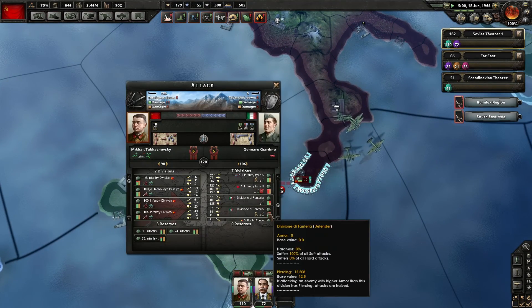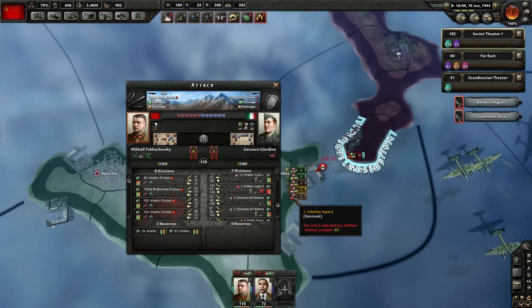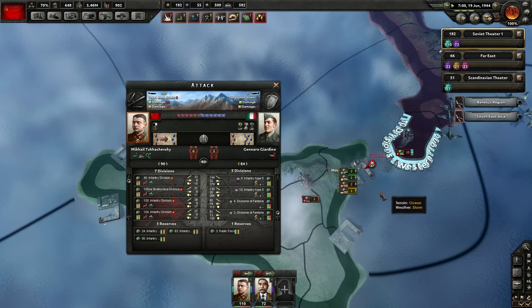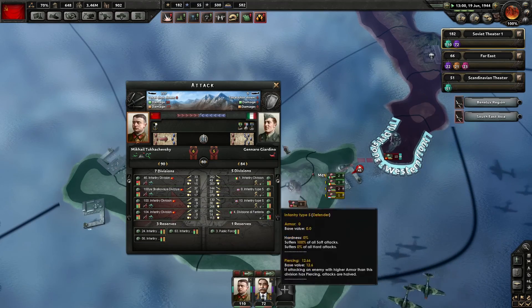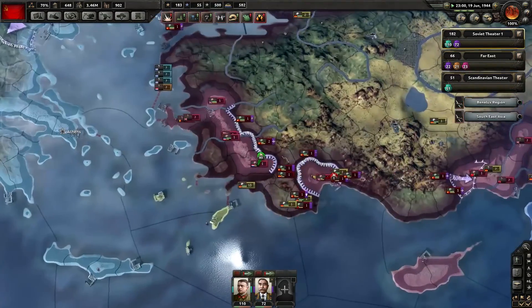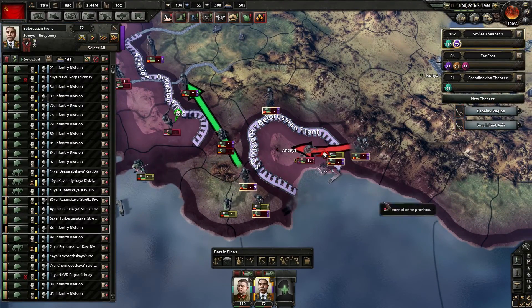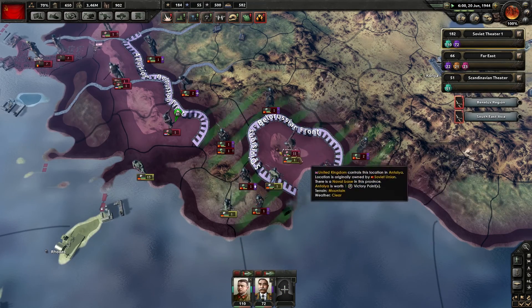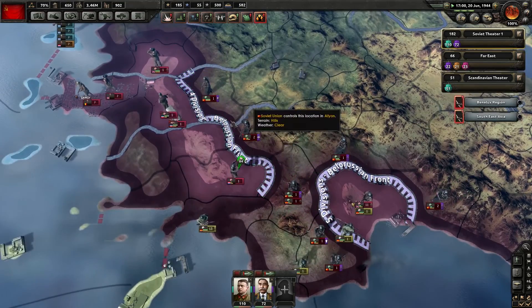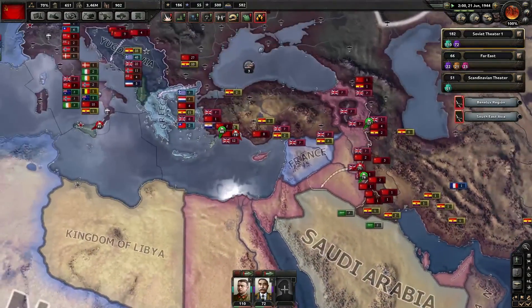There's a lot more troops here. Thankfully the Danish - no, those are Norwegian - troops are out of supplies. Poor guys. Looks like we have these guys surrounded - there's 11 divisions over there, that's a bit much. And we're also able to cut those guys off. Excellent! This whole war is going great.